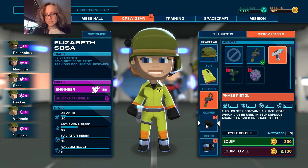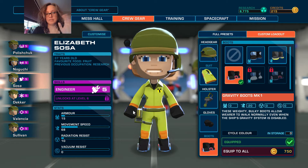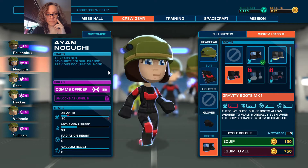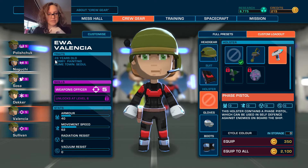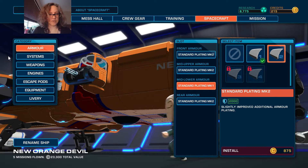The phase pistol is available, and radiation gloves and gravity boots. Gravity boots — we have to have that. We can go out of the ship with gravity boots on when we're in battle. So let's get some phase pistols. The two in the back would be the best to have it, but I screwed up and gave it to the comms officer. Then we'll go to spacecraft and just take a look. I have Mach 2 plating everywhere except for here where I couldn't afford it.